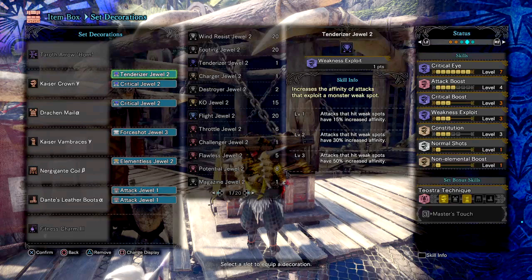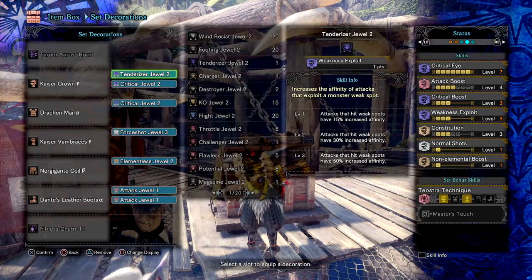Next we have Weakness Exploit 3 for the plus 50% affinity upon monsters' weak points when triggered. Constitution 3 to help with stamina reduction cost when dodging or rolling around, and is a must-have skill for all bow users, as it allows you to fire out more volleys without running out of stamina so quickly. Then we have Normal Shots level 1, which increases close range coating damage, and lastly Non-Elemental Boost level 1, which further increases our attack and raw damage by a significantly large percent.